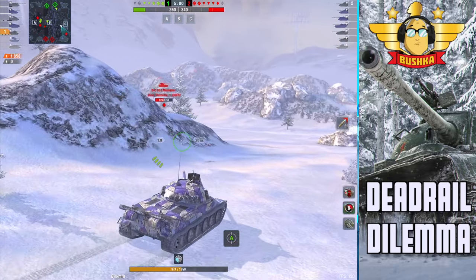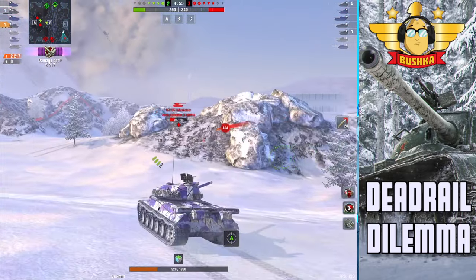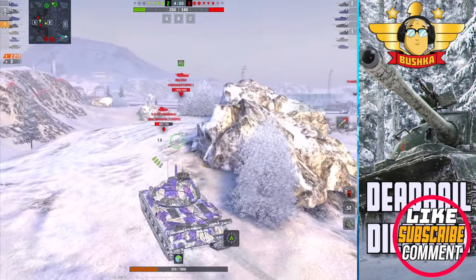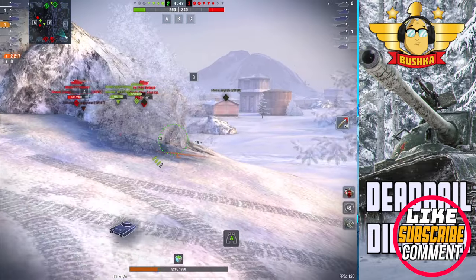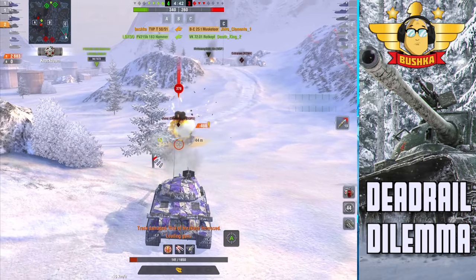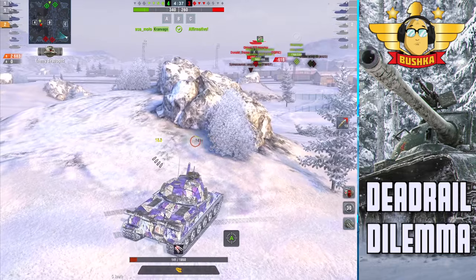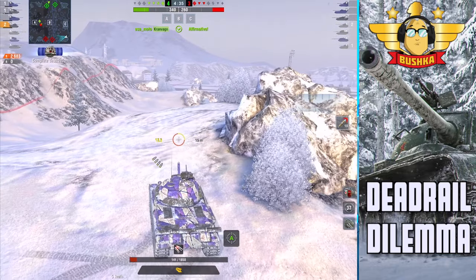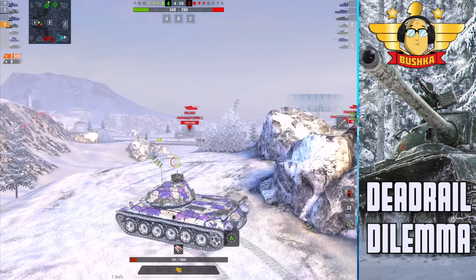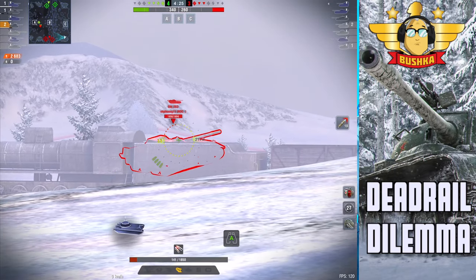I was expecting the 263 to be somewhere other than spawn, but there he is again. That is not a tank that's good at this whole 'big alpha damage, get one surprising shot and move on' thing. Thanks very much for that miss, Bat Chat — I appreciate you, I hope you appreciate me. Their 183 is sitting in the corner, which is so predictable.